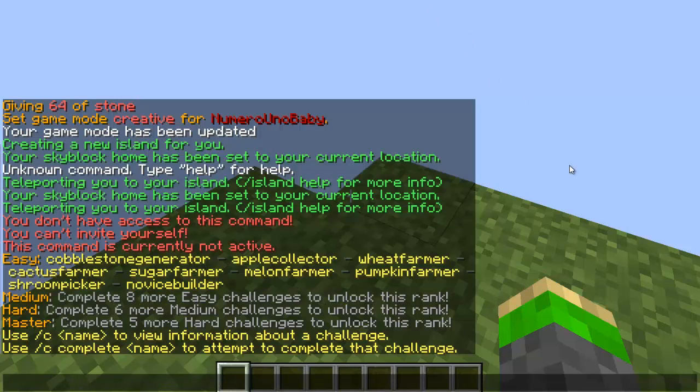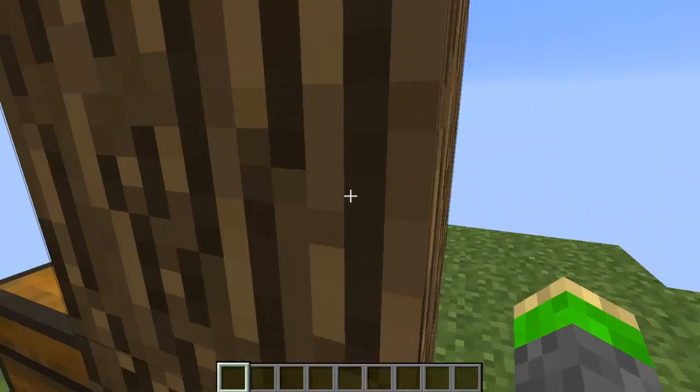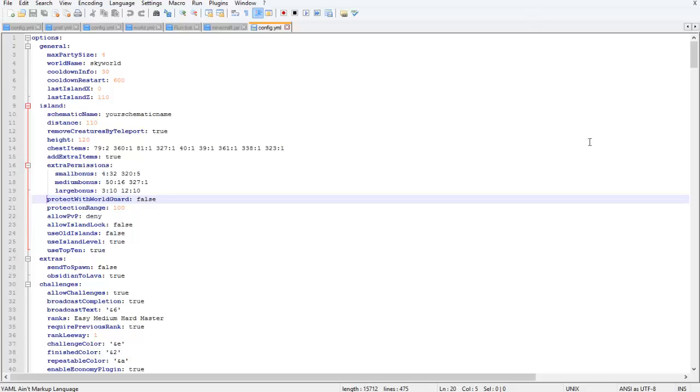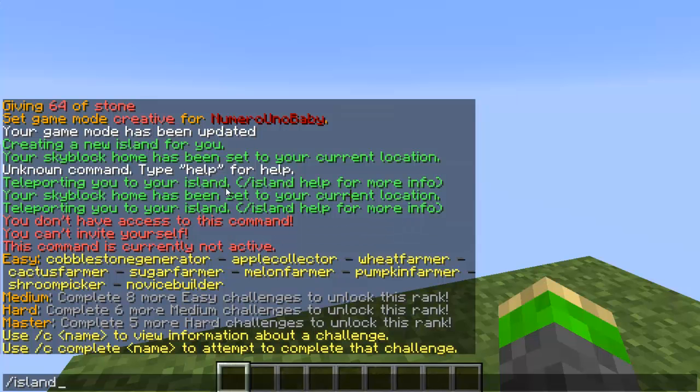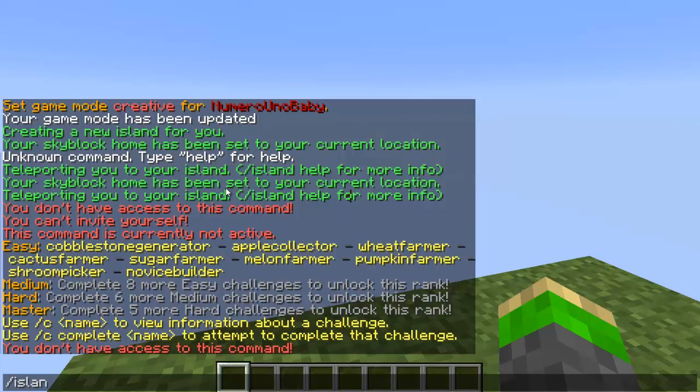Now if you don't want anyone coming within the boundaries of your island and just want to play skyblock by yourself, go back to the config file in the USkyBlock folder. There will be a line that says 'protect with WorldGuard.' If you want to lock your island and have no one enter its boundaries, change that to true, save it, and restart your server. Once that's enabled, you can type /lock to lock your island, or if it's already locked you can type /island unlock.